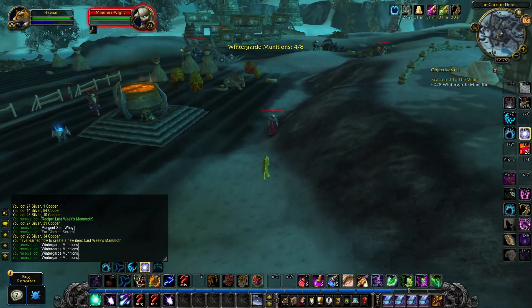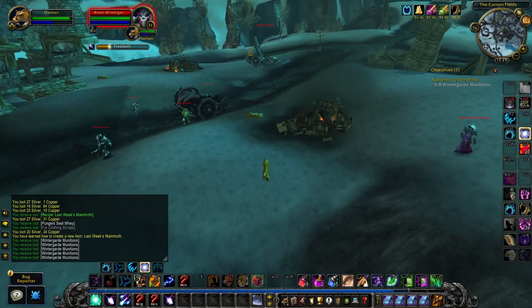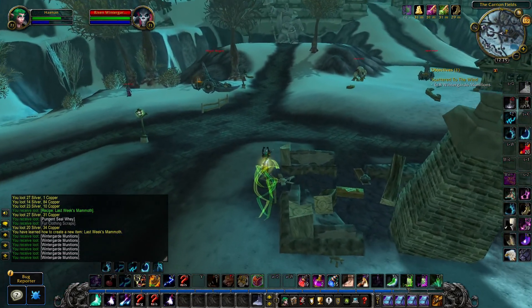This is a nice quest because it allows you to right-click objects on the ground with your mouse. Watch out if a monster attacks you — just use Shadow Melt, because a knight of rules can be a threat.